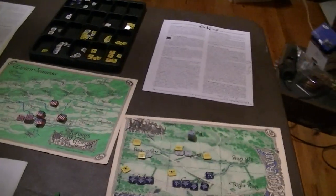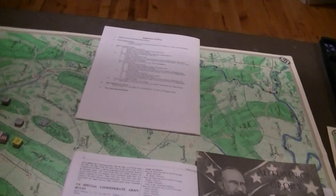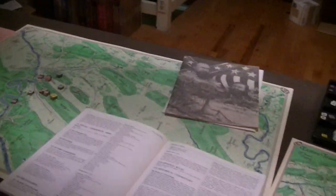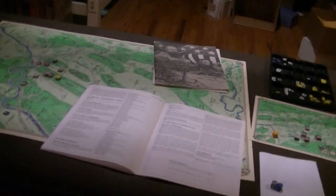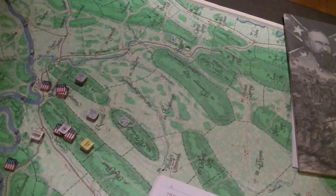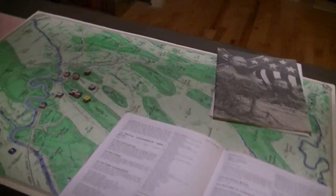This scenario feels kind of like — what is the point behind it? Without some kind of victory point balancer, it doesn't make sense as a 'how do I win, how do I lose' situation. One reason it might exist is to see how the system works when it's really unbalanced. Does it play out in a reasonable fashion? My feeling is Bragg should say he can't take Chattanooga, get out of there. I'm thinking about just doing a general retreat — fall back, keep the army together. What's the point of trying to take Chattanooga?